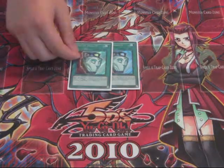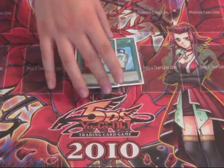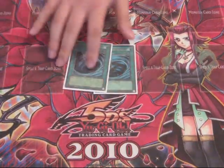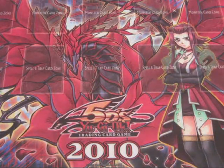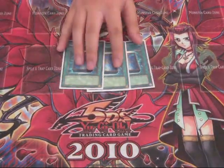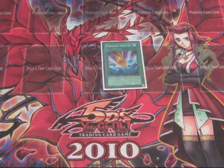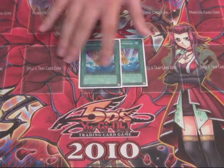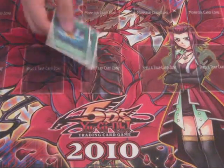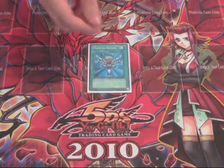On to the spells. I ran 2 Pot of Duality. I think 2 is fine — could have ran 3, but 2 works pretty well. Really good stun card. 2 MST — standard, hit back rows, especially Gateway. 3 Book of Moon — really great card. Unfortunately it's getting hit, but I ran 3. Double Smashing Ground — standard one-for-ones for any anti-meta deck, just get rid of things, especially Shiens — play Book of Moon, make them use that negation then pop it with this. Dark Hole — staple. Monster Reborn — staple.